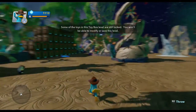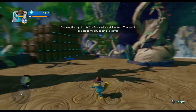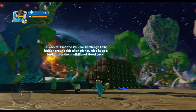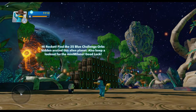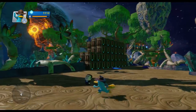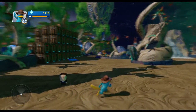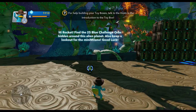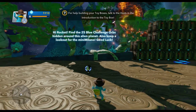I am Mr. Perry the Platypus, otherwise known as Agent P. Look at this world — that is amazing! Hi Rocket. Find the 25 blue challenge orbs hidden around this planet. Also keep a lookout for the mini Milano. Good luck.